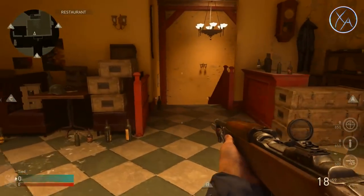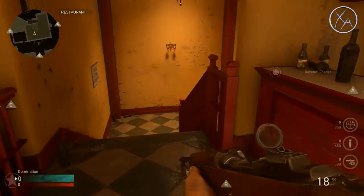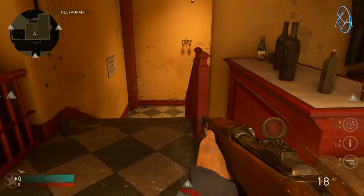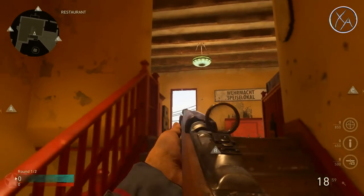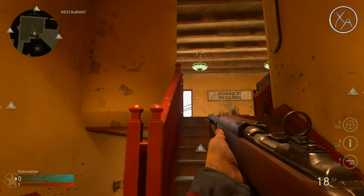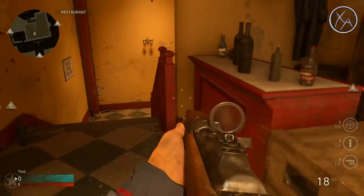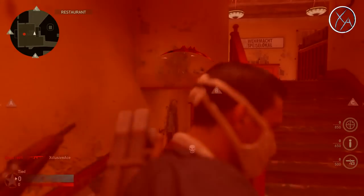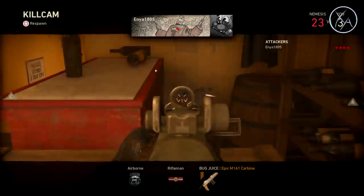Another wall bang spot: when you're upstairs trying to lock down the middle building, you'll often know enemies are coming up the stairs from the mini map or sound. Usually they come around with pretty decent cover despite your height advantage. But if you're in position and see them, strafe across and spray through this wall to finish them off or get the kill. This also works if you damage them and they take cover — just spray through the wall and you'll finish them off.